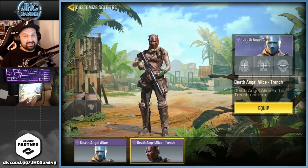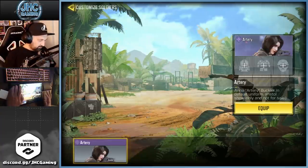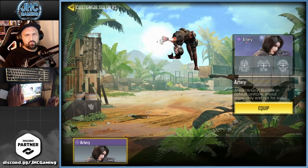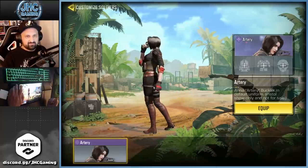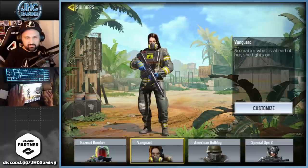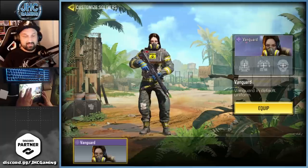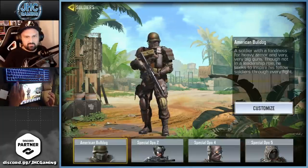Angel Alice — one of my favorite skins ever. I love both variations: Trench and the original one. Artery — one of my favorite female skins, maybe top two. The animation is epic, very nice. Hazmat Bomber — I've talked enough about that one; it's a bit too flashy.